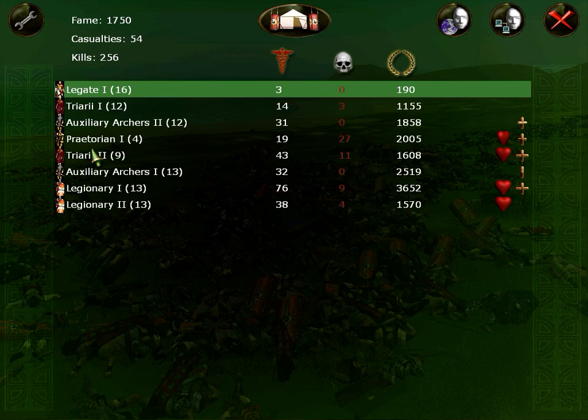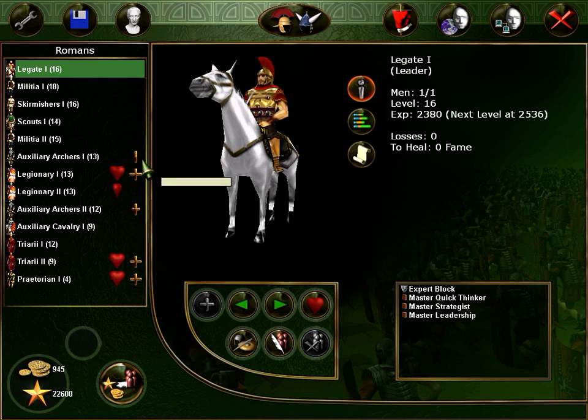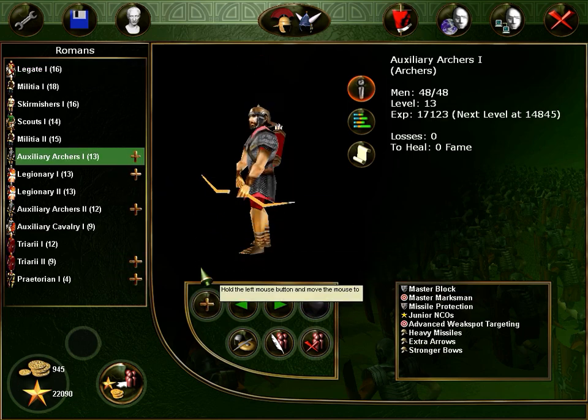How many losses do we have? Fucking idiots. 27? What the fuck — I can't even. I mean, how the hell did they get all that damage? Well, I don't know — they probably took all the firing power of the enemy.